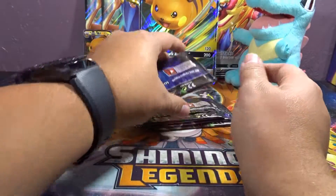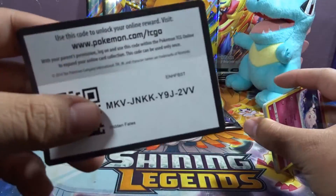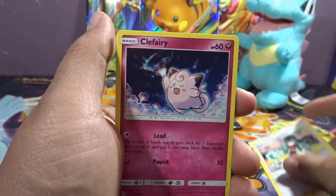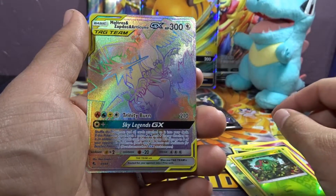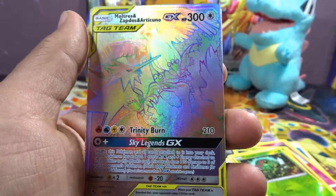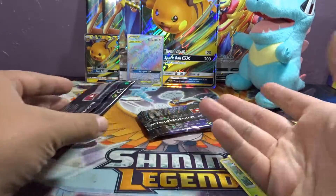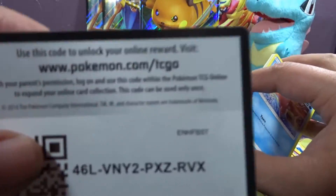We're just going to open some Raichu Hidden Fates. It seems to never end with these guys. We have three of these — beautiful, amazing full art of the three legendary birds. They just made it too easy to pull those dudes. Those dudes are too easy.